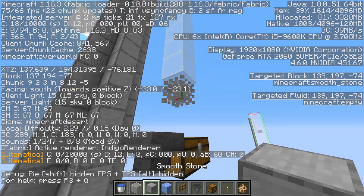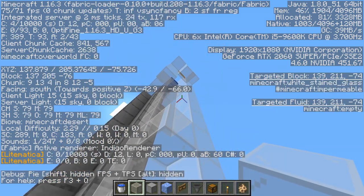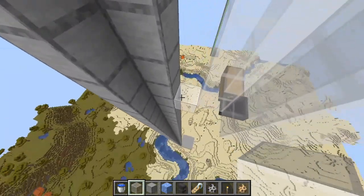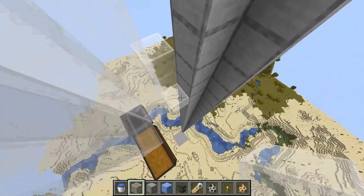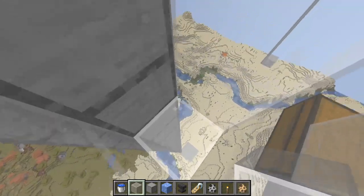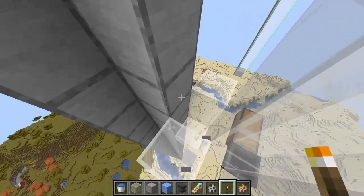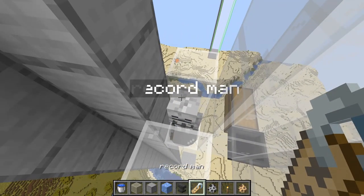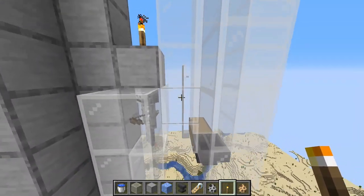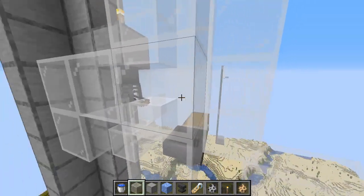Now we'll put the skeleton in. I recommend doing this at night - capture one in a minecart and transport it up here. This might be the hardest part but it's only one skeleton. Wait for the beginning of night so you have a long time to get it into place. Make sure you have a full block over where the skeleton is. Rename it so it doesn't despawn - I went with 'record bro'. You can also put a half slab up top, and break a block so the skeleton can shoot through.